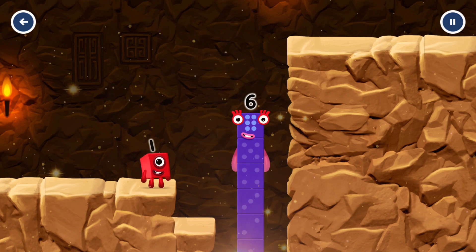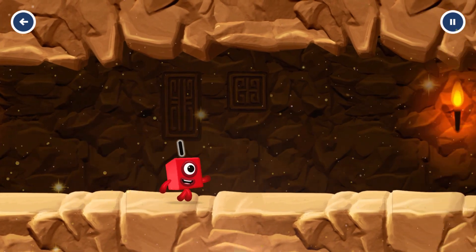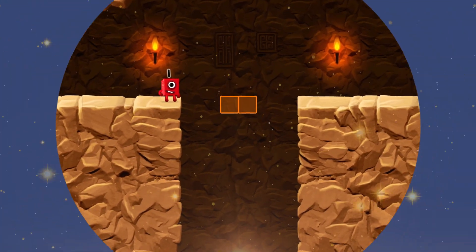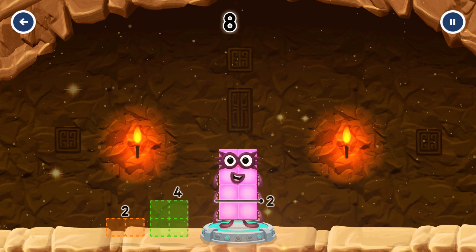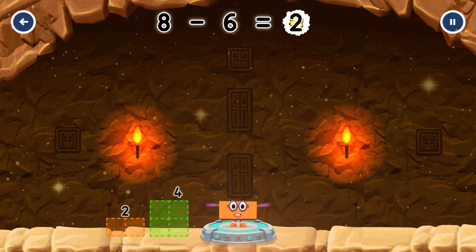I am six in the mix! Take number blocks away from eight to leave two. Six. You've got it! Eight minus six equals two.